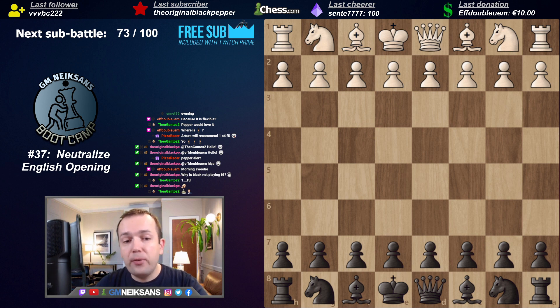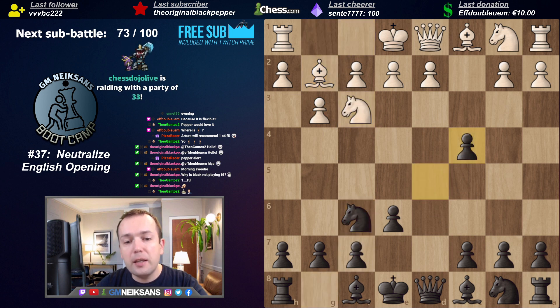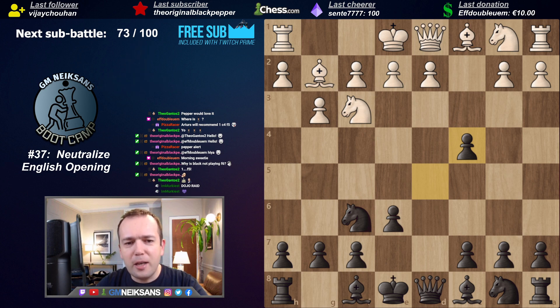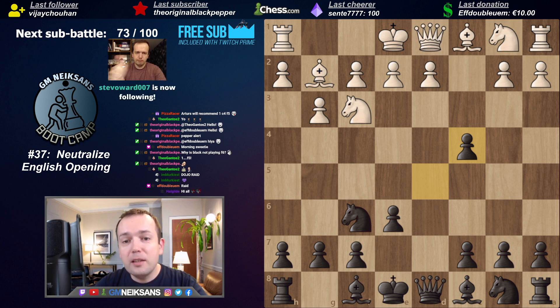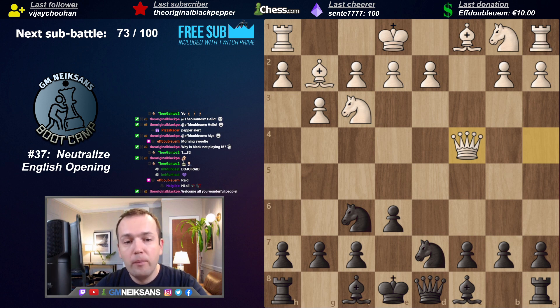Experienced players have started to explore this idea - they play C4 and simply skip all of these variations of E6, D5, Dxc4. For example, E6, G3, D5, Bg2, and after Qf4 check, Qxc4, White has not committed himself to D4. That's the idea. Speaking about the English opening as such, this may seem not very important, but it is important. As a professional player, all my career I've been changing the order of moves against specific types of players.